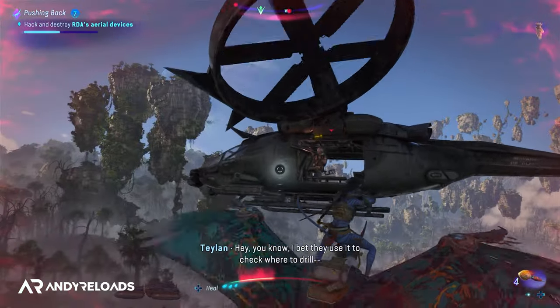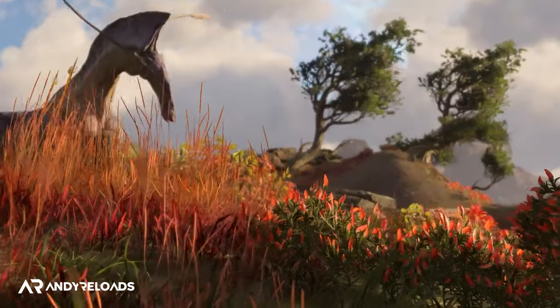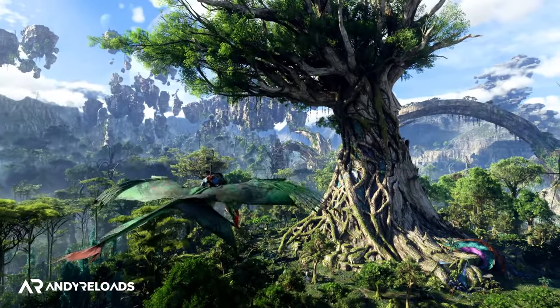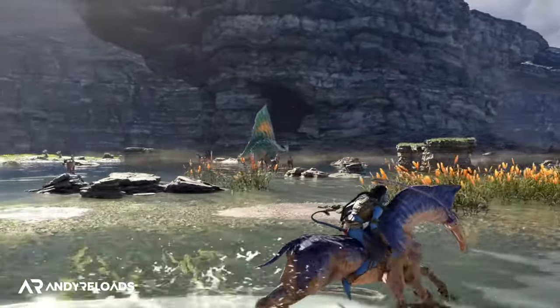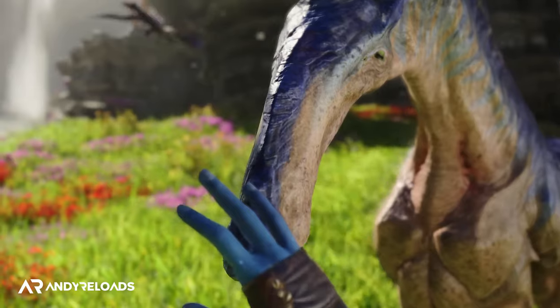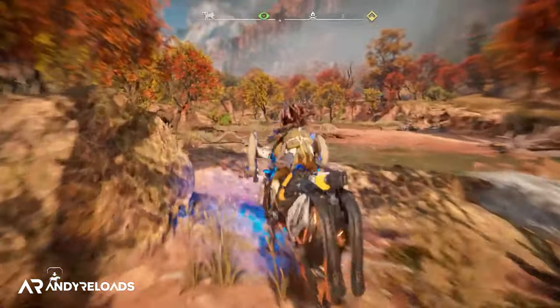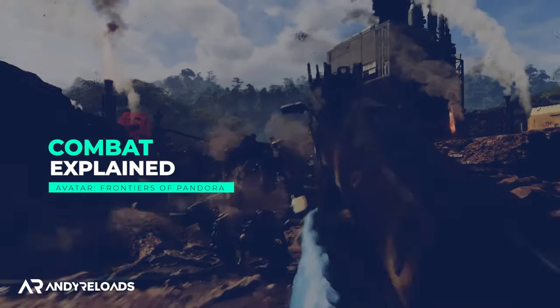The dire horse unlocks in the Upper Plains region, which I couldn't access during my playtest. Unlike the Ikran, the bond with dire horses is temporary — they're expendable, similar to the Horizon Forbidden West mount summon mechanic. That's likely why they're not customizable in the menus; if your mount dies, you can simply spawn another one.